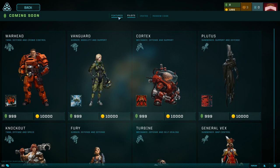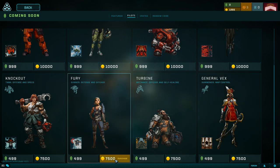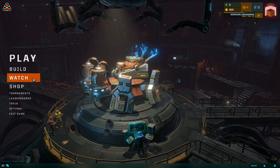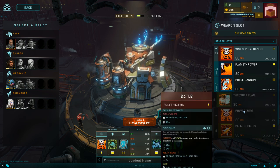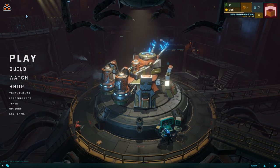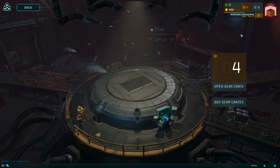I didn't spend much time in the shop. You can see pilots — it's pretty expensive at 7500. In League of Legends it's 7600 or 7400, I can't recall. There are loot crates — Summer/Spring 2016. We can also unlock new abilities, which is interesting.